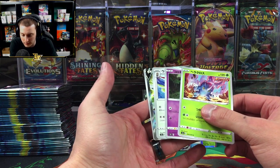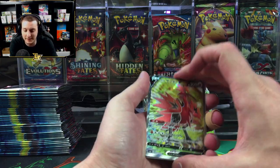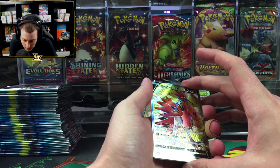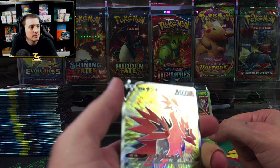Oh, here we go — what is it? Oh nice — it's the Galarian Zapdos secret rare! Beautiful. The background's like feathers — you guys see that? That's so dope.